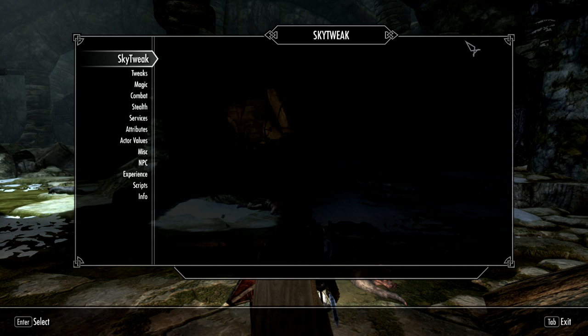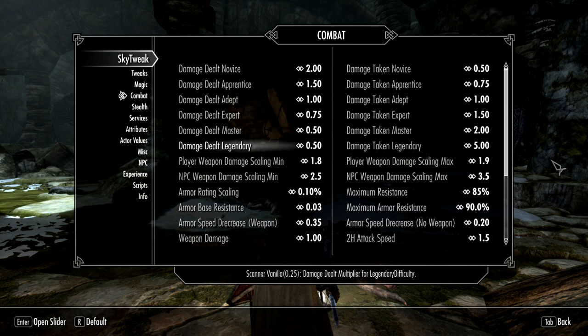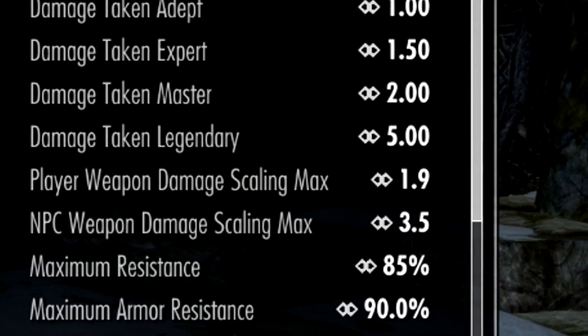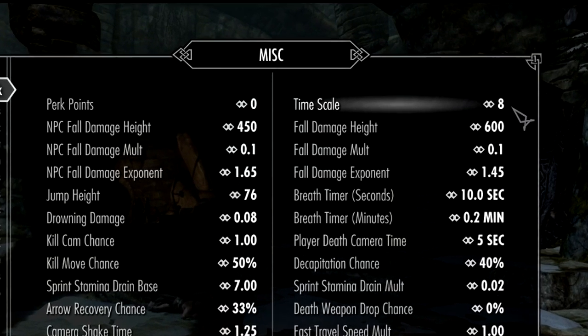Just a heads up — these values are intended for after you've gotten all your perks and abilities. I recommend taking Sky Tweak and going to combat, and under Legendary difficulty, increasing the amount of damage you do by 25%, bringing it up to 0.50. On the other side, damage taken on Legendary — I recommend bringing that up to five times normal value. You'll have these amazing block perks that will make you nearly invulnerable as long as you block properly and at the right time. The idea behind the five times normal damage is if you screw up and die, it's your own fault. Another cool tweak is reducing the 20 times real-world speed that Skyrim travels at down to about 8. Anything less than 5 will break certain quests, but 20 times real-world speed is kind of fast and you find days flying by for no good reason.